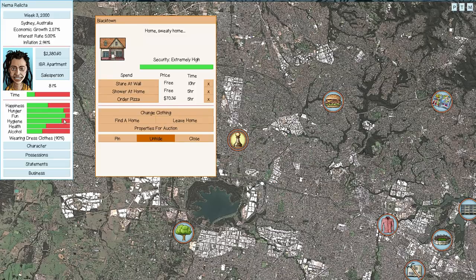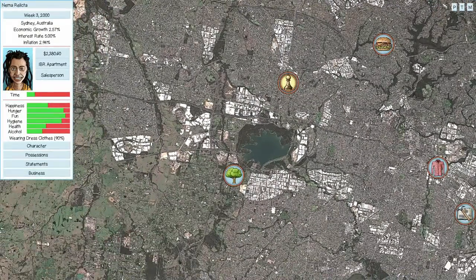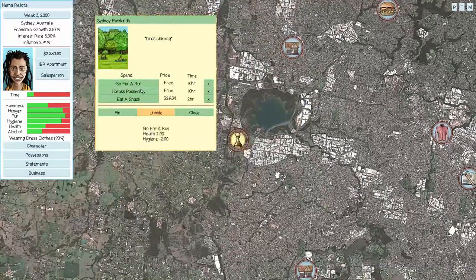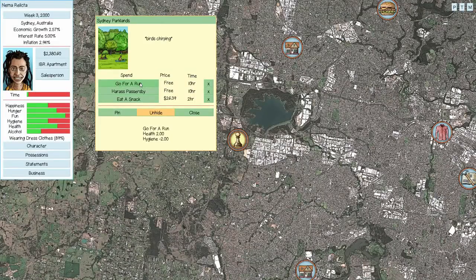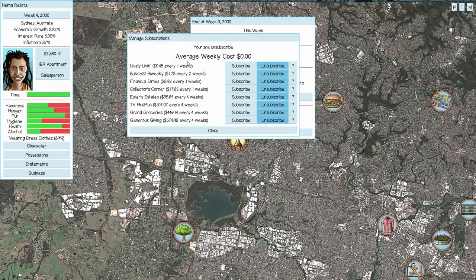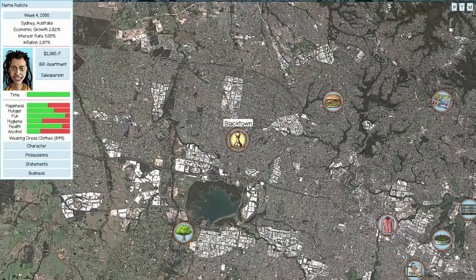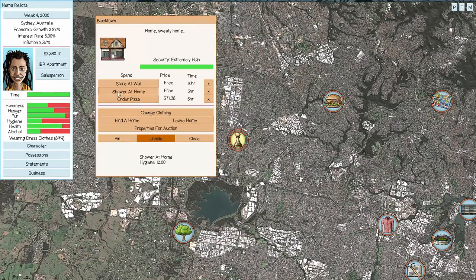We'll grab a shower since working out tanks hygiene. Without exercise machines, the only way a budget character can get health back up is at the park by going for a run. We'll keep running until we're at 83 health — no ill events. Rent due is coming, and we don't need the live-in subscription right now. We'll be dealing with the alcoholic trait soon, so let's shower at home.